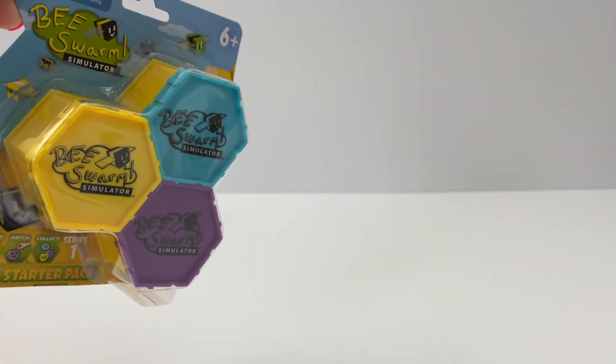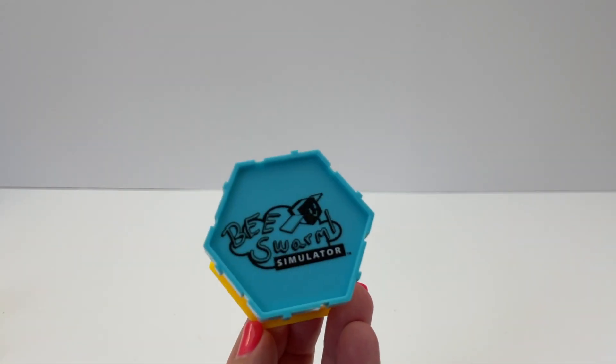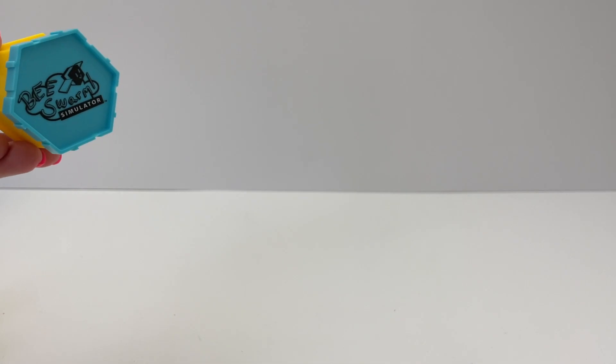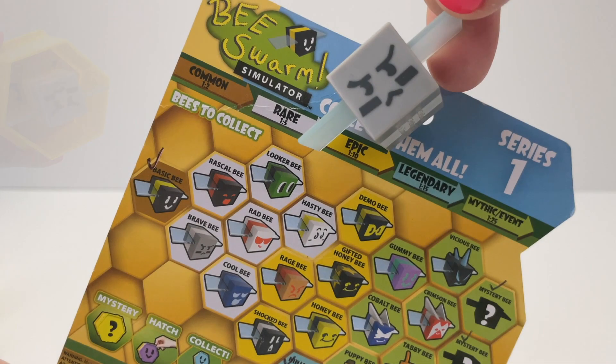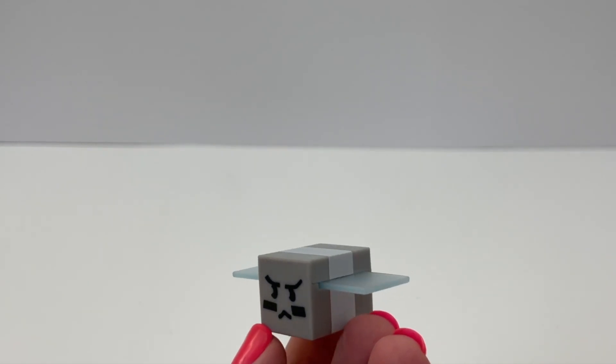Last pack — I hope we get good ones and not duplicates, and then we'll open the bear and do the DLC codes. We got Brave Bee! Brave Bee is in the white section and it's rare. And the sticker for our hive.